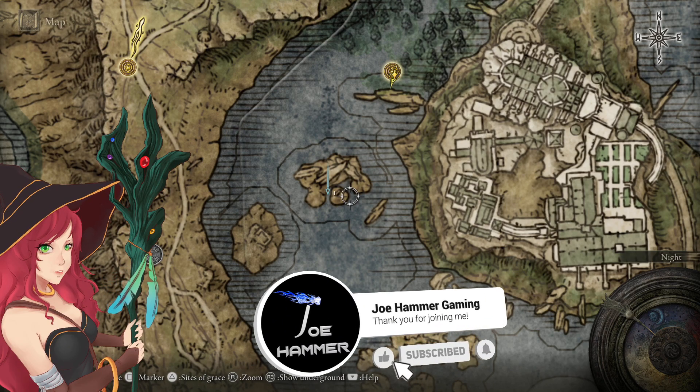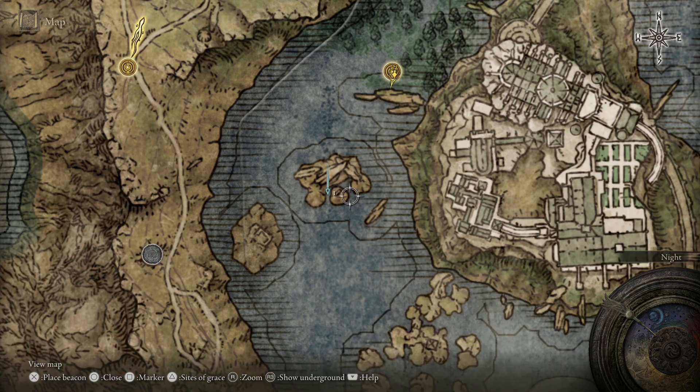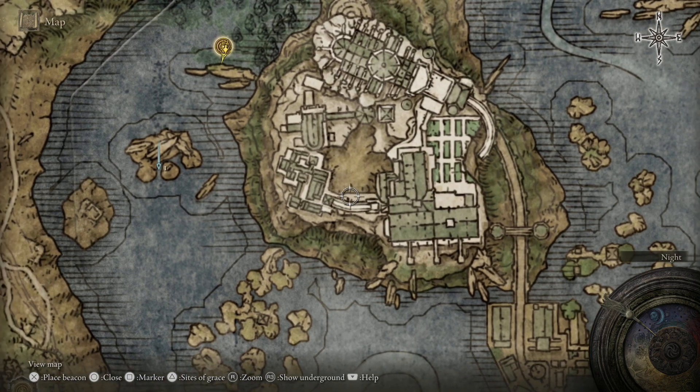Hello everybody, welcome back to Elden Ring. In this video we're going to be grabbing the Academy Glintstone Key. Most accurately this is the first one — the second one is actually within the Academy itself. There will be a video out on the channel later on, probably today, detailing where that is.